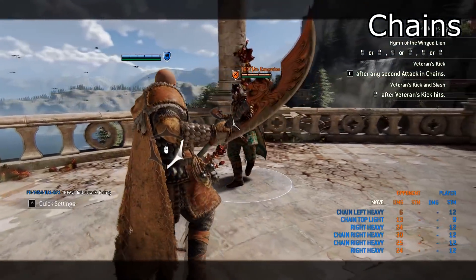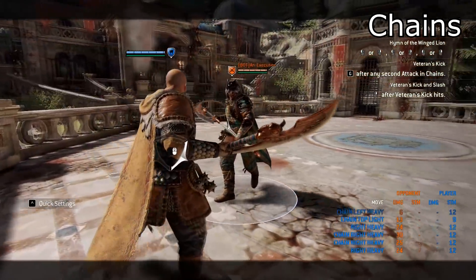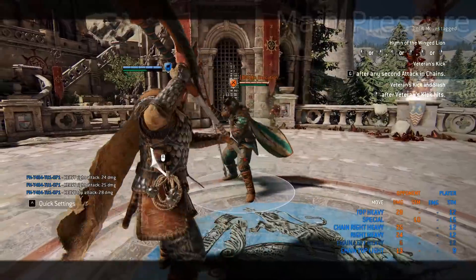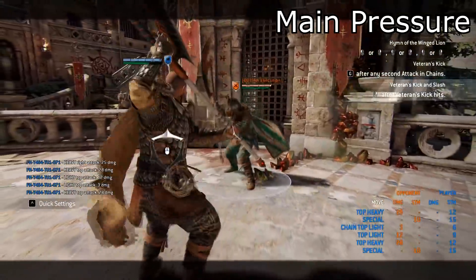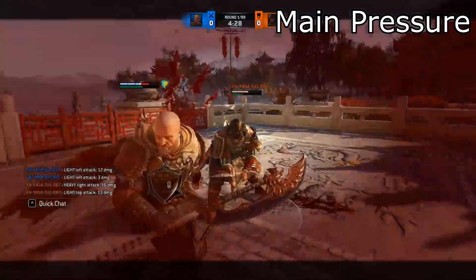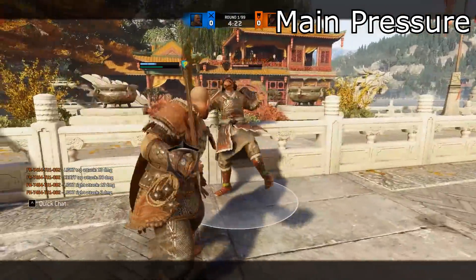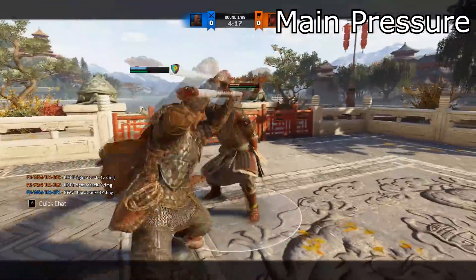The downside of Gryphon is he has no access to soft feints or unblockables to land big damage. So he has to rely on a 500 millisecond kick that he can perform out of the chains. Every time when you reach your finisher you can perform veteran's kick, which confirms a 28 damage heavy. Now you're probably thinking 28 damage for a 500 millisecond bash is a lot, but if you manage to dodge it the GB is confirmed. On a correct read you can punish veteran's kick with your GB — that makes it a high risk, high reward move.